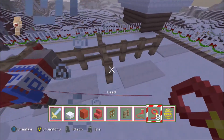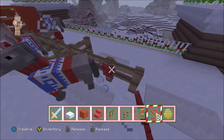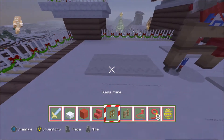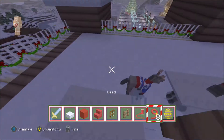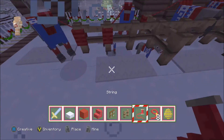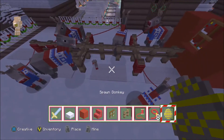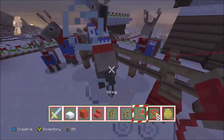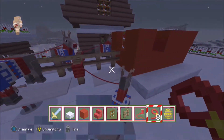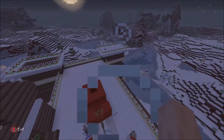Put another donkey and connect them to a spot so they're all connected. Then put Rudolph — there we go. Leave one there, then another donkey. Last donkey — there we go! They won't stay perfectly in line but who cares. Let's set the day and clear out our inventory because we're going to put in Santa's beautiful presents.